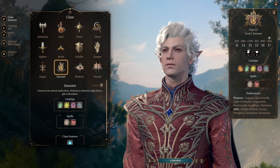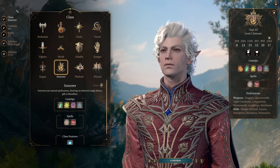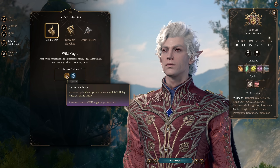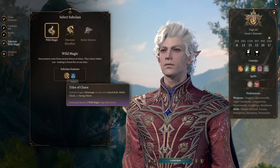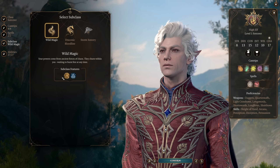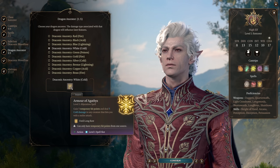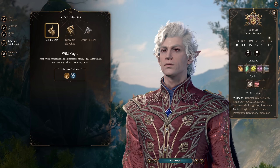This build uses a specific multi-class combo and is going to come online around level 3, so I recommend respeccing into it rather than starting from level 1. For our Sorcerer subclass, we are going to go with Wild Magic. The reason is the Tides of Chaos ability, which allows us to gain advantage on our next attack roll. If you're afraid of the Wild Magic surges on an honor mode run, you can go with Draconic Bloodline — probably take White Dragon ancestry, because Armor of Agathys combos well with your healing.